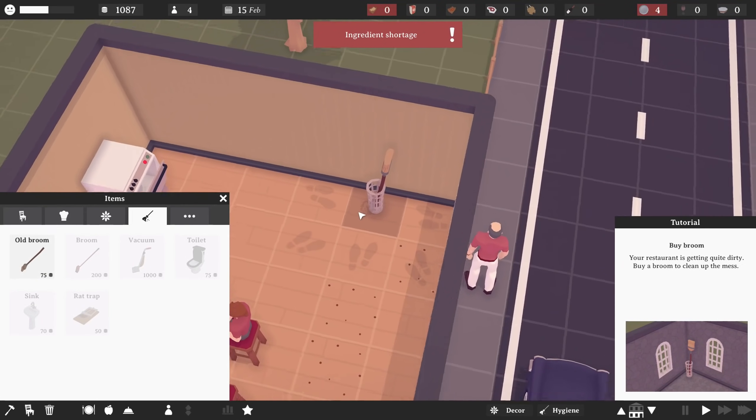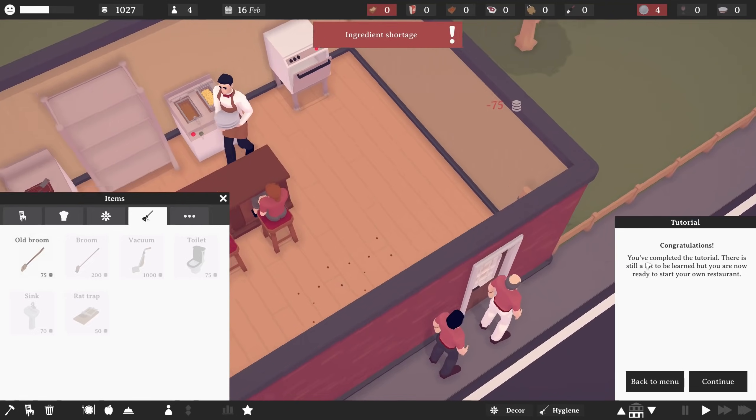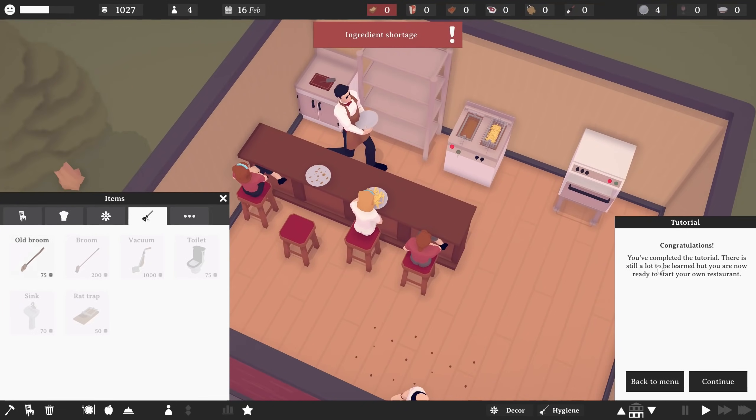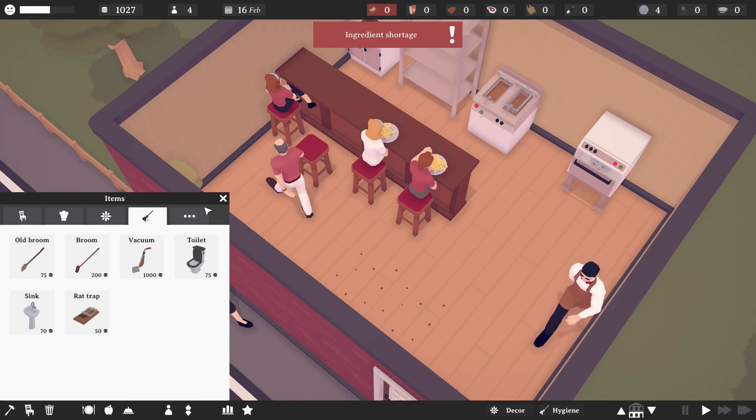Let's get a broom and let's just rotate it so it's like that. Congratulations. You've completed the tutorial. There's still a lot to be learned, but you're now ready to start your own restaurant. Okay. Well, I'm just going to continue.